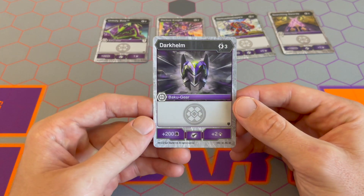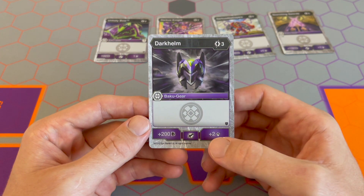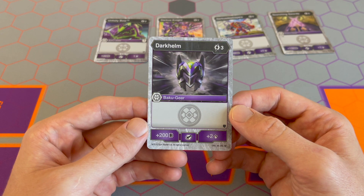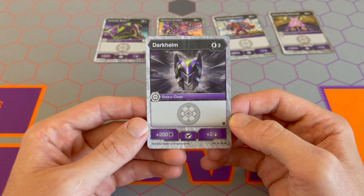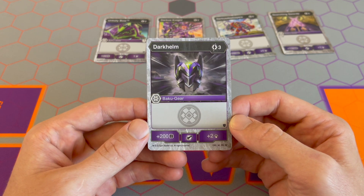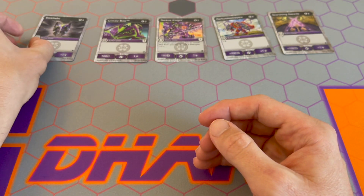Next we have the three-cost cards. From Armored Alliance, the common card Dark Helm gives you three energy for 200B and two damage. This card would be cool and strong if one of these stats was 300 or three damage — if they were both 300 and three, that would make it really awesome. As it is, it's just not a super efficient gear card.